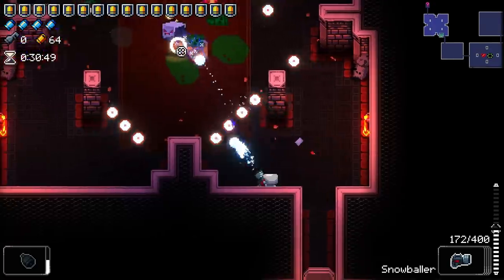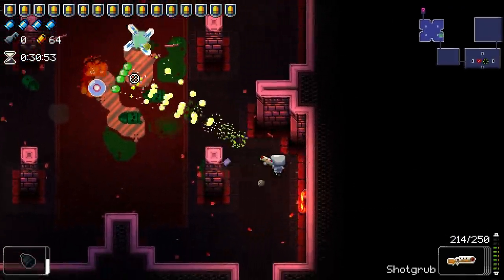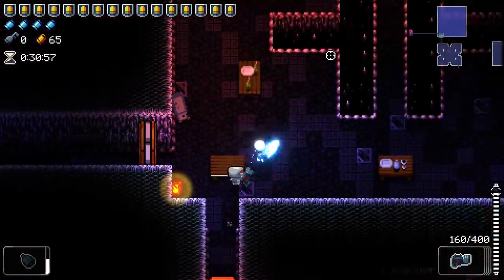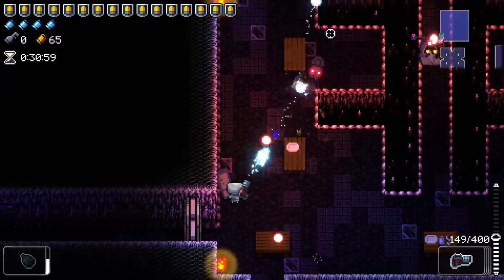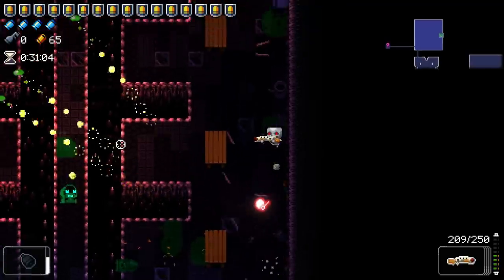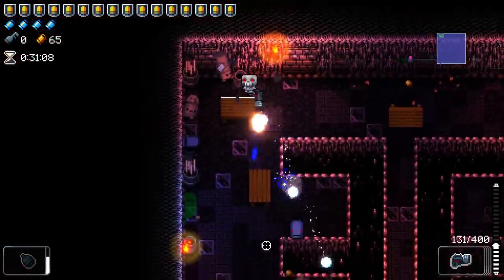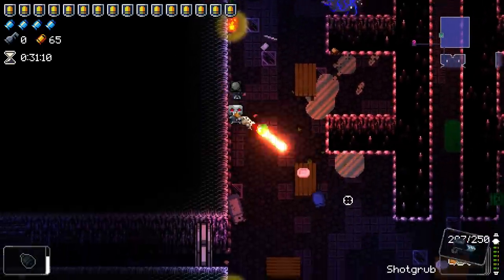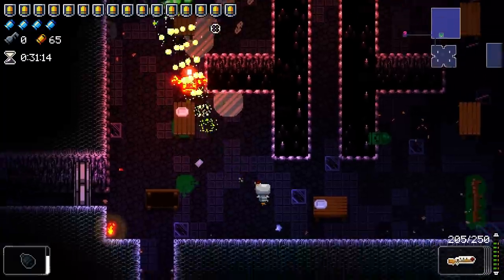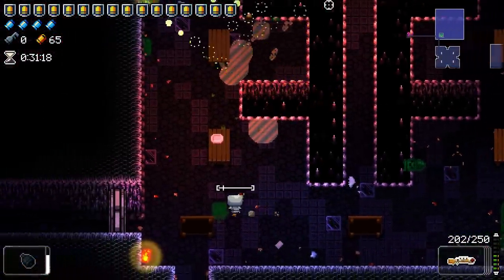We are doing real well, and the fact that we did a no-hit up to that point is still going to carry us much further, because it matters on Robot. Doing well in the beginning helps you in the end way more on Robot than any of the other characters, because he does not get red health. So if you don't get hit — or if you get hit on the first floor — that's health you do not have on the Lich.